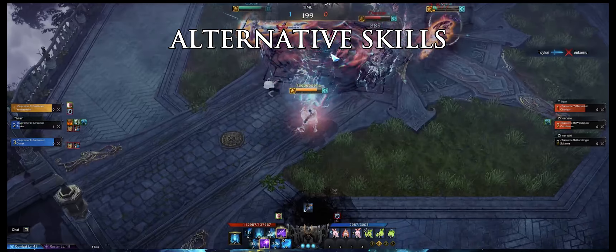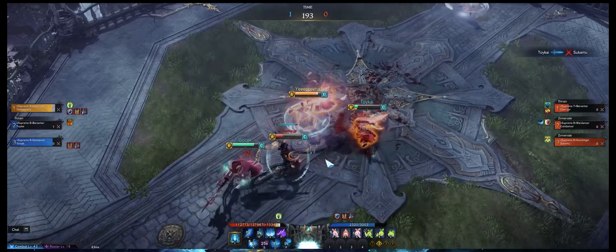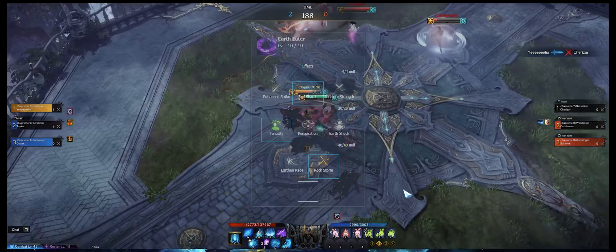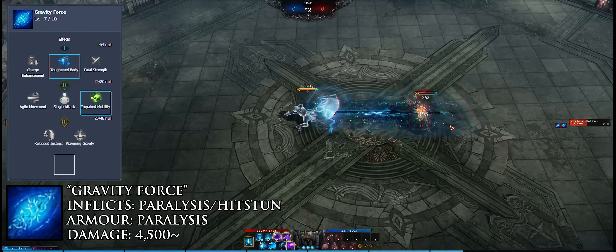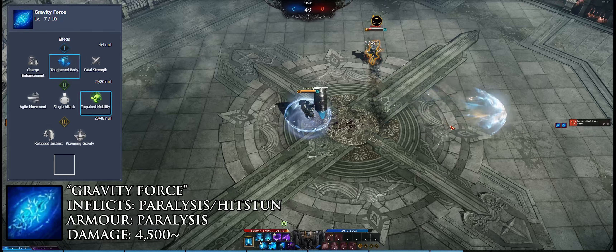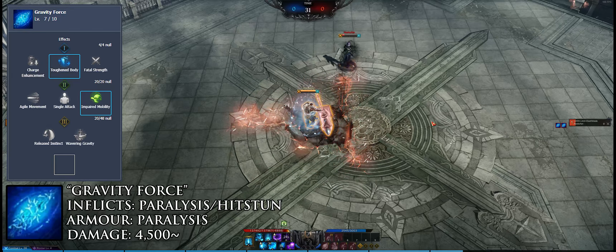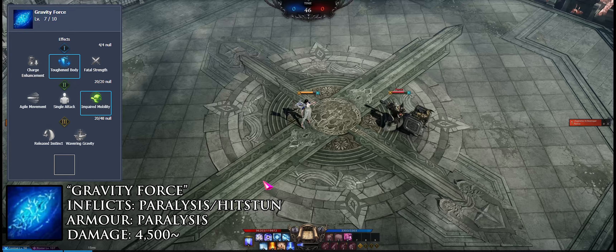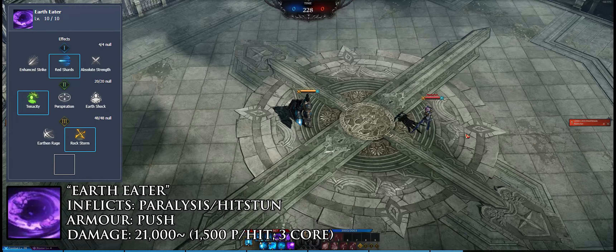There are also alternative flex skills you can run. Instead of Heavy Crush at level 4 and Dreadnaught at level 10, you can run them both at level 7. You can also replace Heavy Crush with Gravity Force for more ranged peel and catching ability, or use Earth Eater to replace Dreadnaught or Heavy Crush. Gravity Force applies paralysis on the first and last hit, slows enemies, and generates two gravity cores. It combos into almost any skill except Seismic Hammer. Although it is paralysis immune, its long animation and narrow hitbox make it punishable.